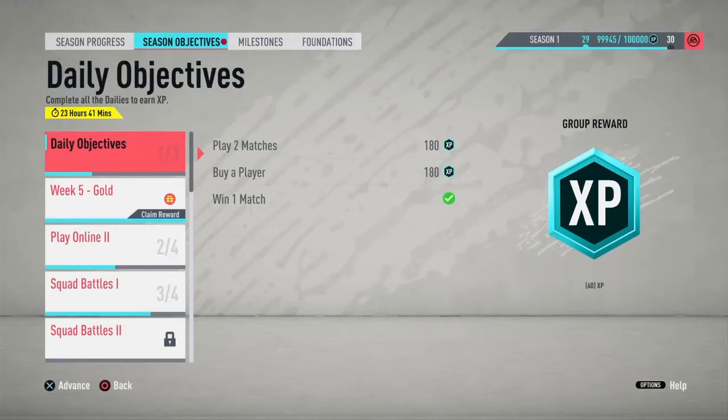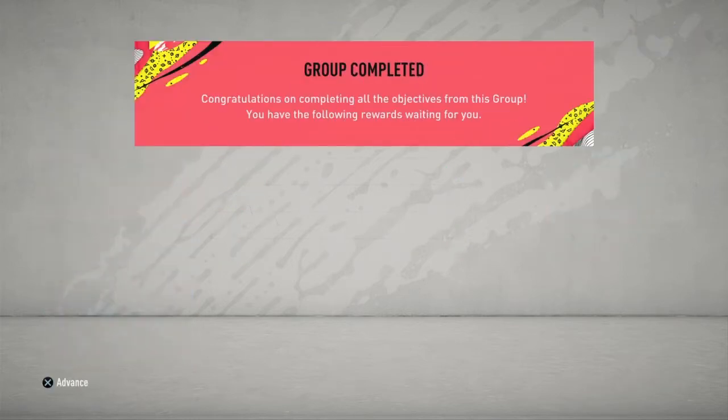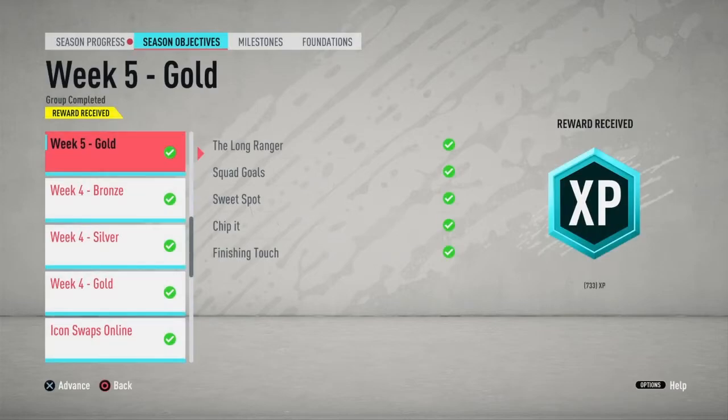Hey guys, Madish LDFIFA here and welcome to Zaha Season's reward - Zaha Unlocked. As you can see, I've got 99,945 XP and when I claim the group reward I'll have the 100k XP and I have completed all 30 levels. I have completed Wilfred Zaha.